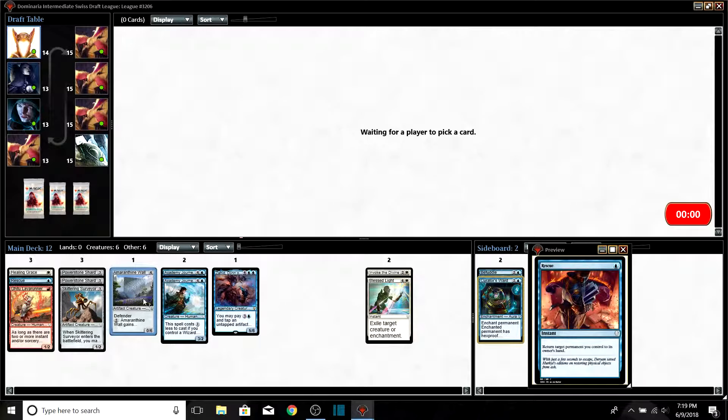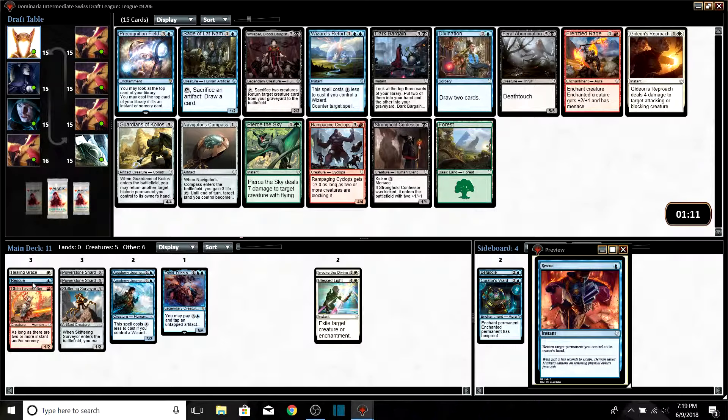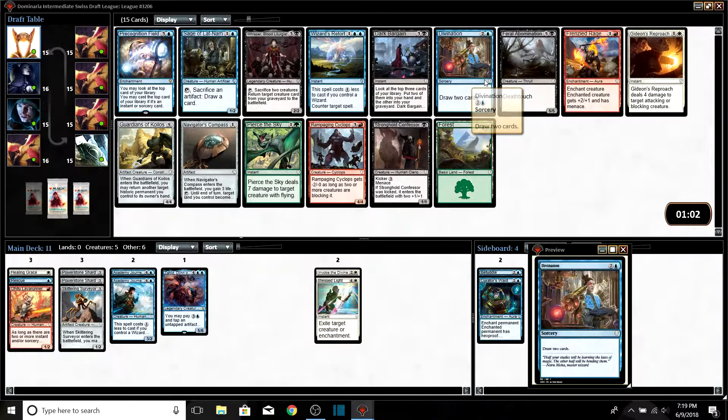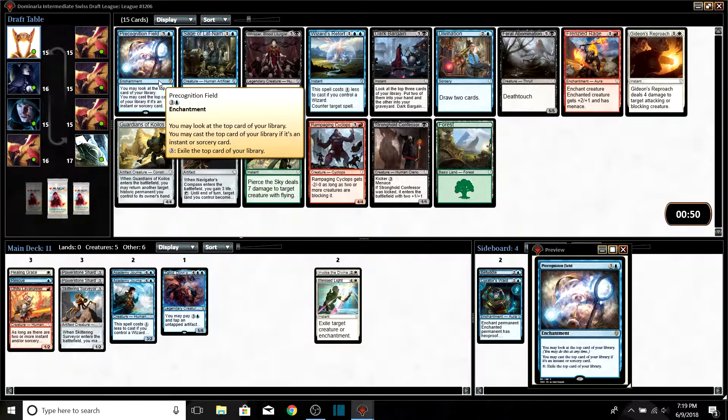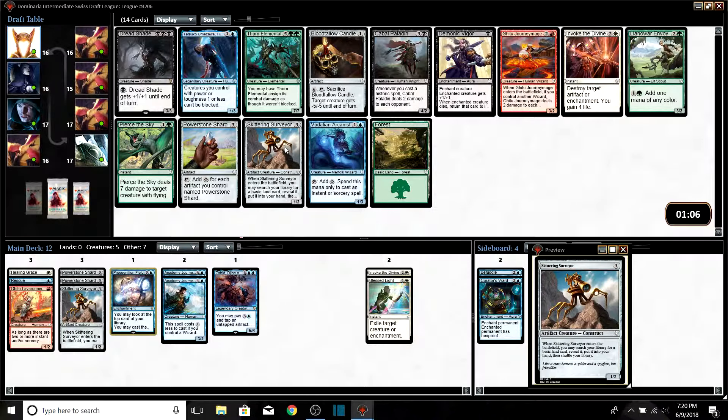What's good in this pack? Wizard's Retort — I like countering spells, I'm that kind of guy. We also see Divination so we could draw into things that matter. Precognition Field — you look at the top card of your library and can cast it if it's an instant or sorcery. Is that better than Divination? Divination draws us two cards for three. I draft for fun, so Precognition Field it is — welcome to the team. Second Skittering Surveyor — duh, we're taking that.